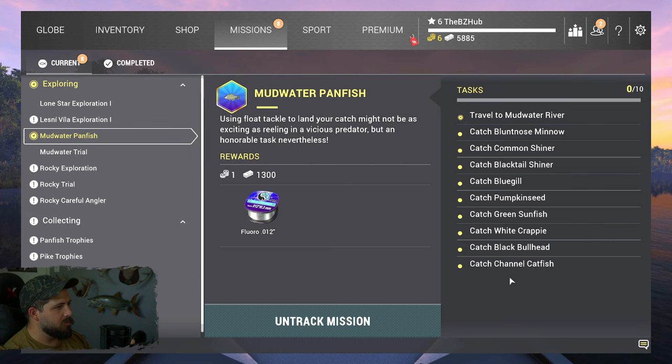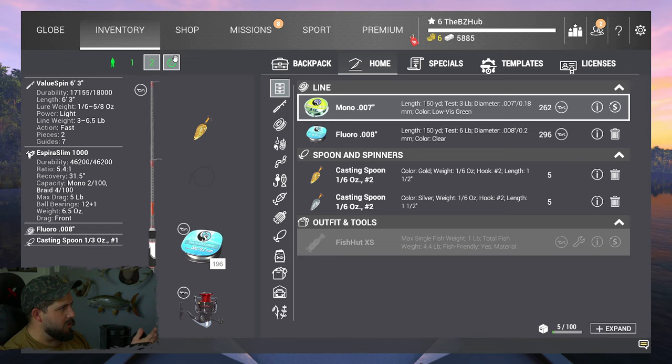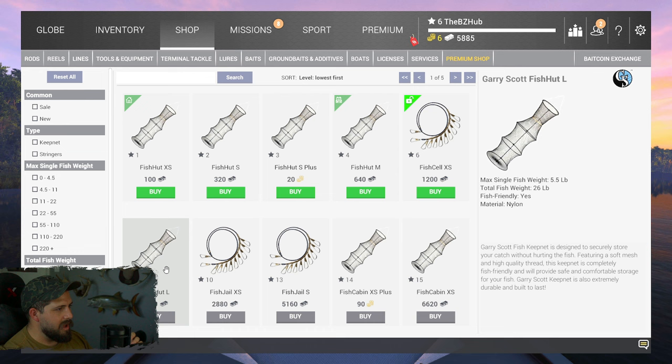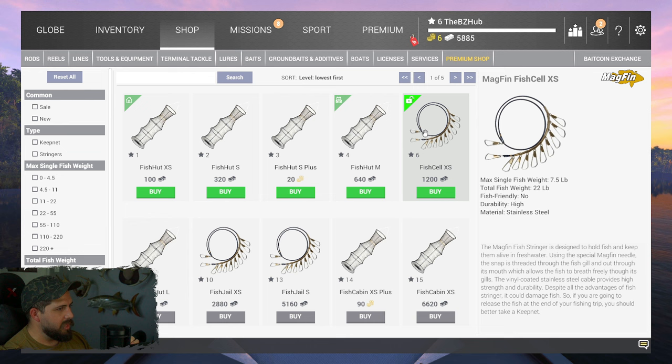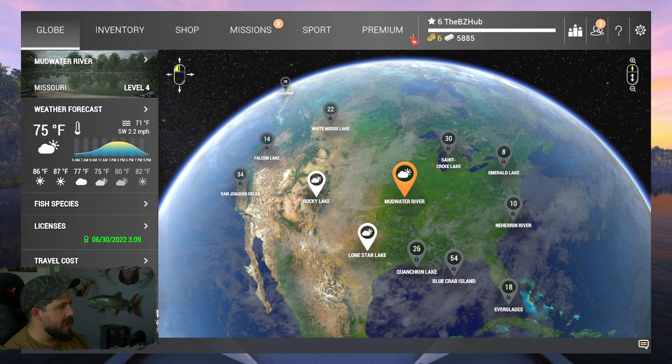Let's look at the missions — Mud Water, we got the same stuff, catching small fish. It's 1200 travel cost and we already spent 200 for the license. Looking at our landing fish nets, we can buy this fish cell which is just a tad bit bigger. I'm questioning my judgment — might not be a bad plan going with that instead. It's less money and I don't have to wait two more levels. Let's be patient and head to Mud Water to catch some bass and pickerel.